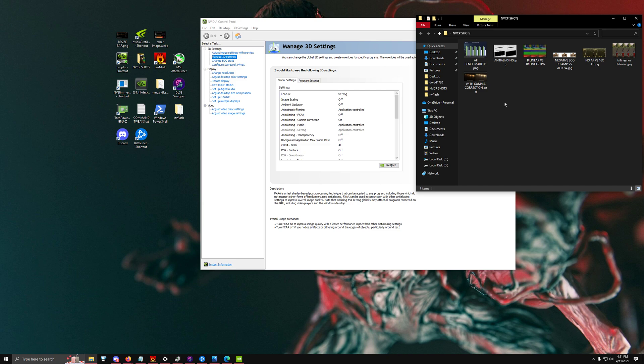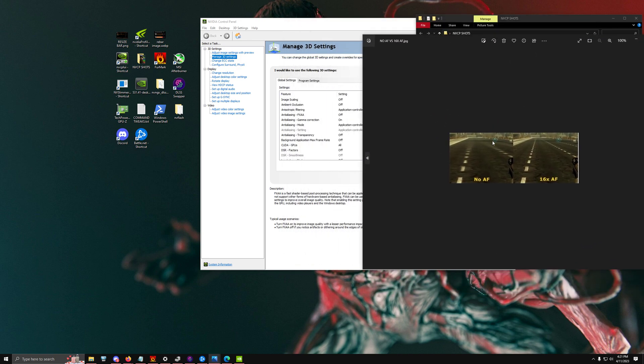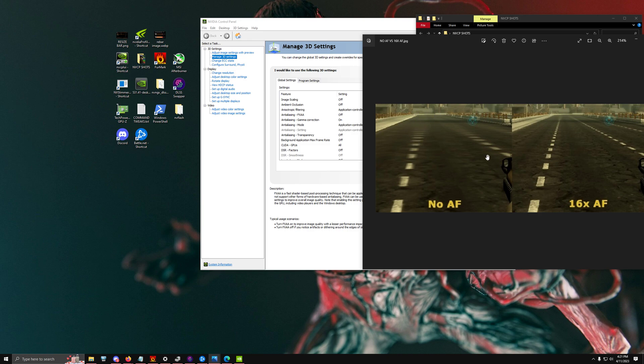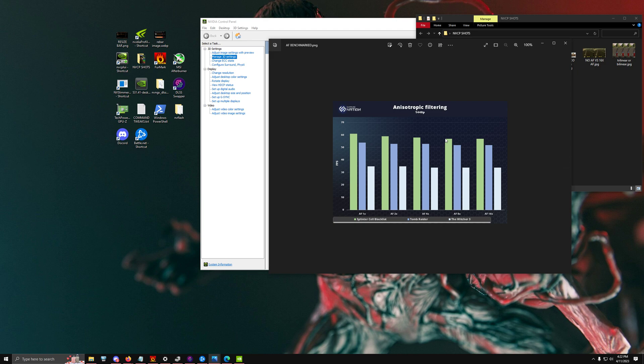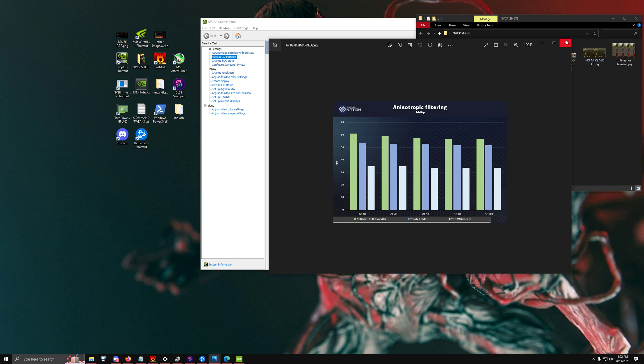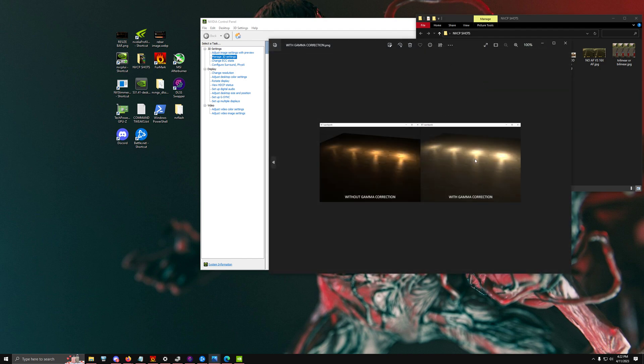Anisotropic Filtering improves image quality of things at a distance and at an angle. Without it, images look horribly distorted — you can barely see past the first few steps — but with it enabled you get much clearer, defined information. The performance impact is literally negligible, like two frames. I recommend keeping it set to Application Controlled and managing it on a per-game basis, since some games go from 1x up to 16x.